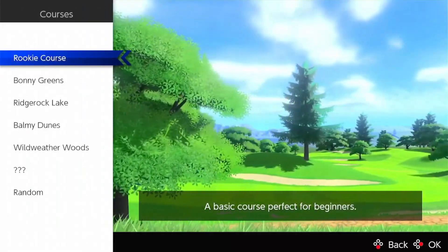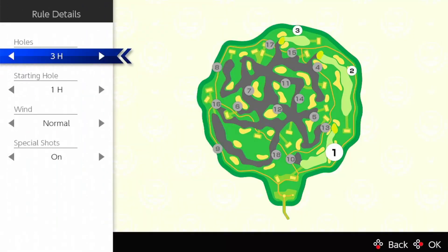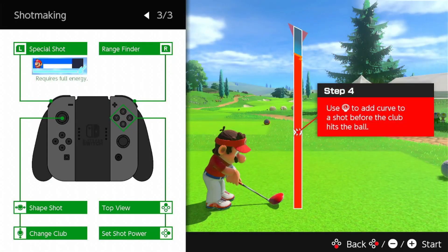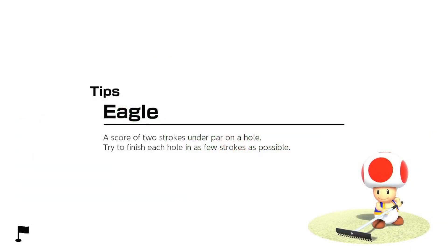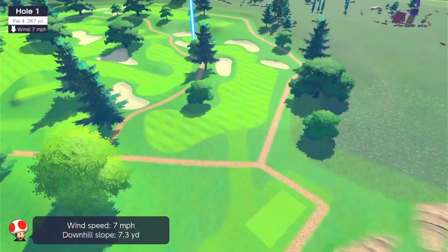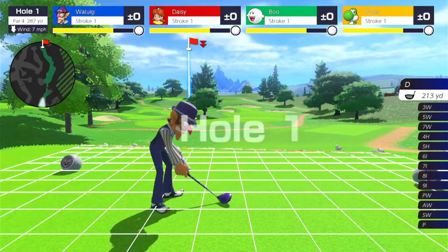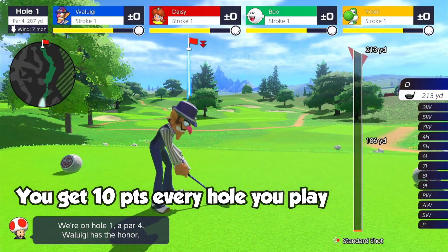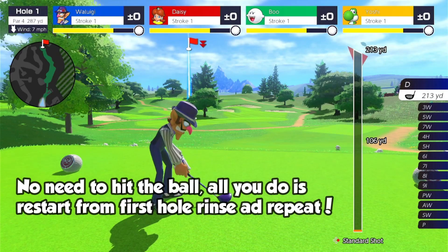What I want is to choose four characters that I have at zero points. You can choose anything, no problem at all. It can be a little repetitive but as I said it's really the fastest way to get all your points, so you can be ready fast to play online without any disadvantage.